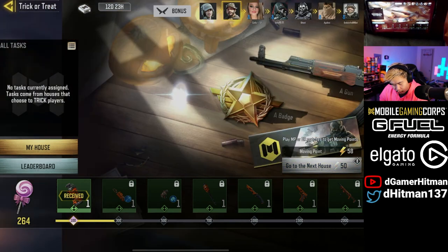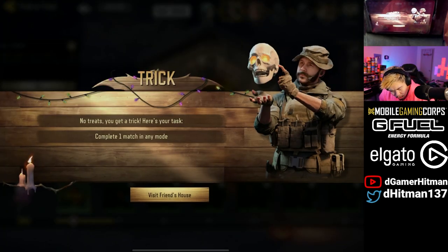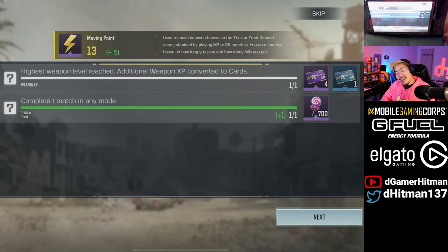Now you can go to the next house if you want. I actually opened the first one for free. Moving to the next house — Price's room — it should be a task. No treats, you get a trick. Here's your task: complete a match in any mode and you'll get some points. Let's go ahead and play a game real quick and we'll come back. Alright, we just completed the game. I recommend doing free-for-all on shipment — it's quite fast. We got 5 moving points, we did win, and we got 20 kills. We got 700 points from doing the task. So if you do want to help everyone else, I recommend picking tasks. Tasks seem pretty easy.